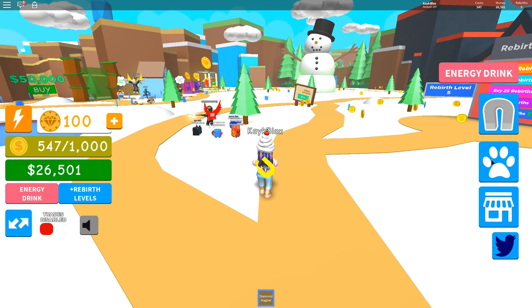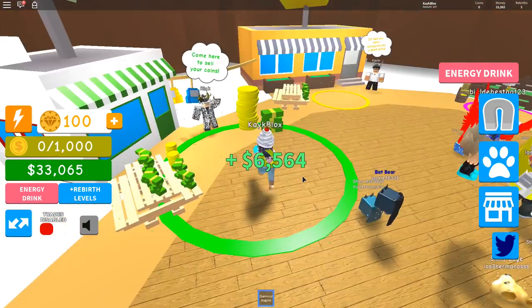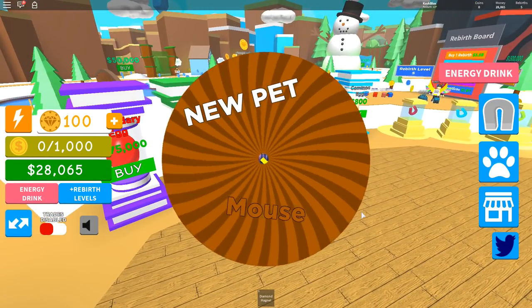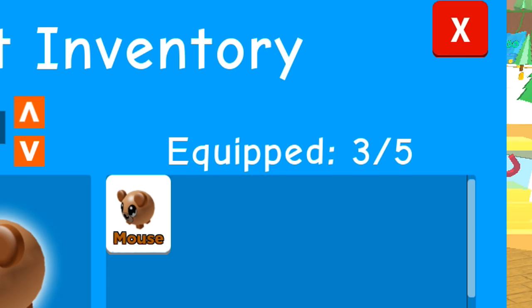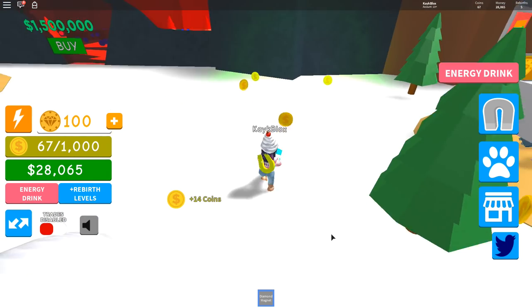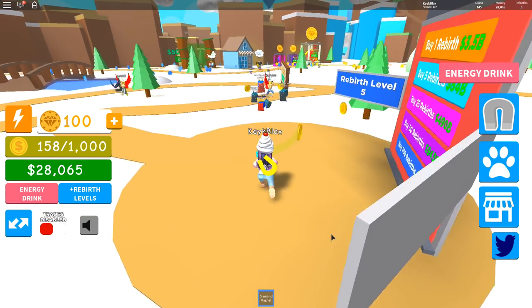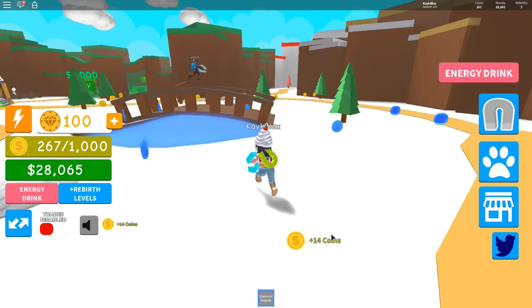Starting off with our first secret, I'm going to be showing you guys a glitch in the super popular Magnet Simulator. Basically, all you have to do is save up enough coins in order to get a pet. Once you purchase a pet, go into your inventory and spam the equip button. You can actually equip three even if you only have two — or even just one. Depending on the type of pet, you can get up to five. You can't see the extra ones, but you still collect coins as if they were there. They might be patching this super soon, so use it while you still can.